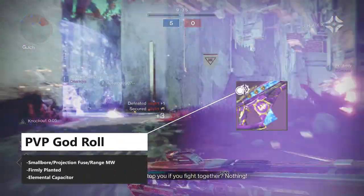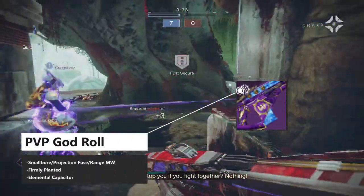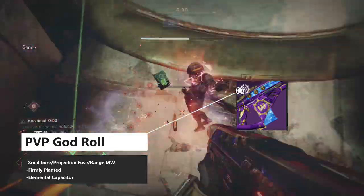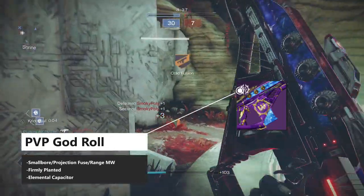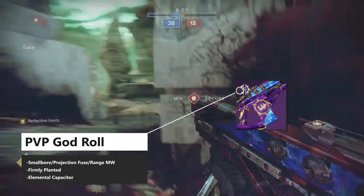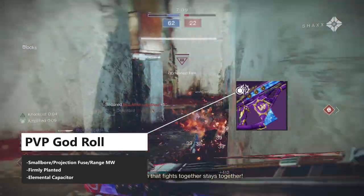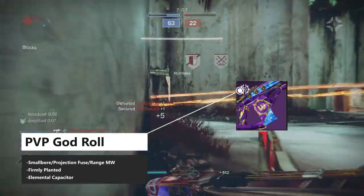You are going to look for the following roll: a range masterwork, Small Bore — which grants range and stability — alongside a Projection Fuse to help achieve the 17m drop-off. Now, this fusion cannot roll Under Pressure or Kickstart. However, in the third column, Firmly Planted can be slotted, which makes the weapon more stable when crouched and also procs when sliding.